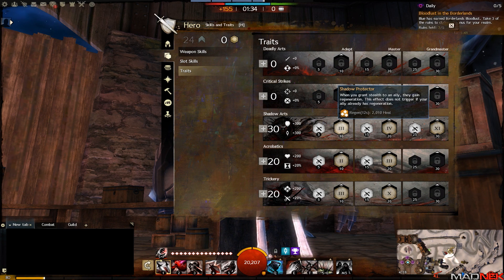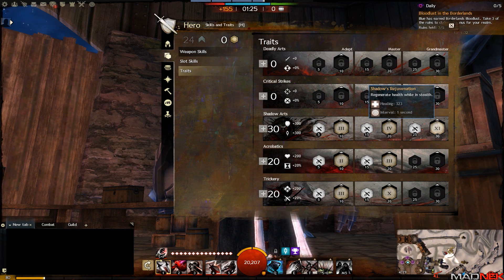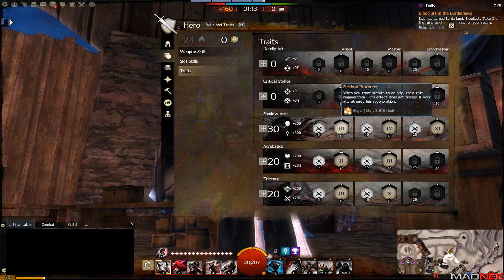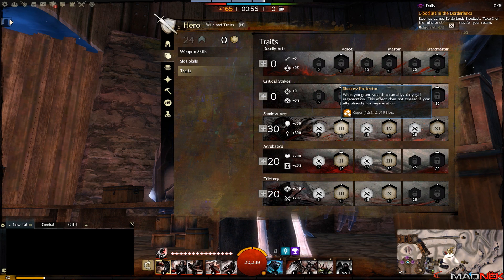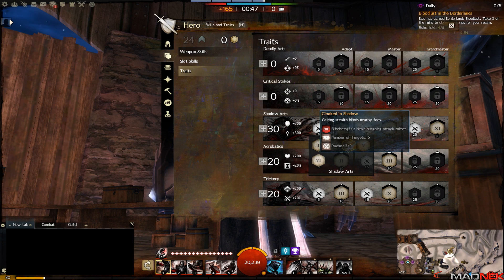In Shadow Arts we're going for Shadow Protector, because combined with Shadow Rejuvenation it's an amazing heal you can use on yourself. We're also going for Shadows Embrace because we need to remove conditions - we will use stealth a lot with this build, especially when soloing champions with Cloak and Dagger into Sneak Attack to apply five bleeds. For Cloaking Shadows, when you stealth you blind someone for five seconds - you can blind up to five targets in a small radius, which is great utility especially against melee characters.